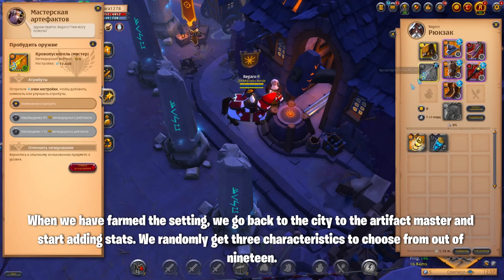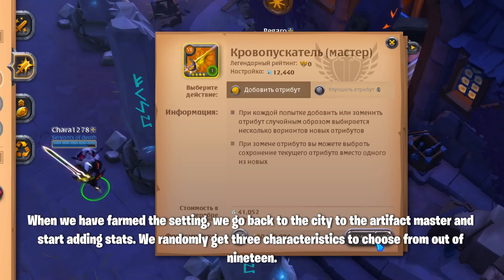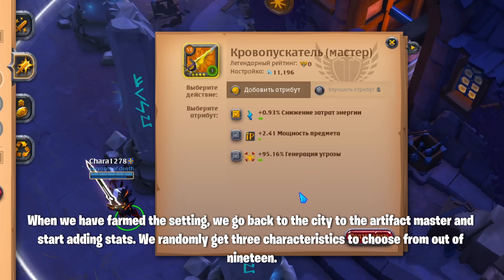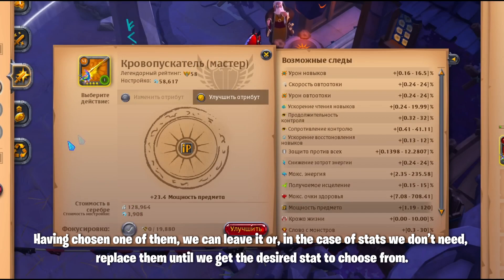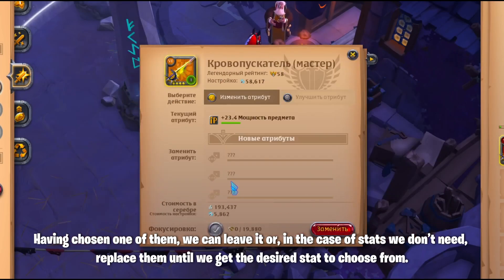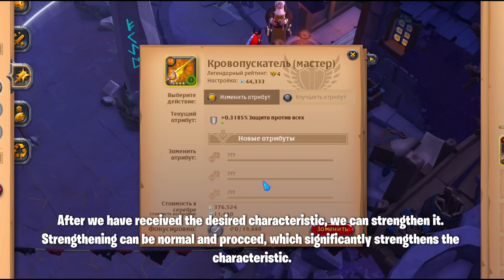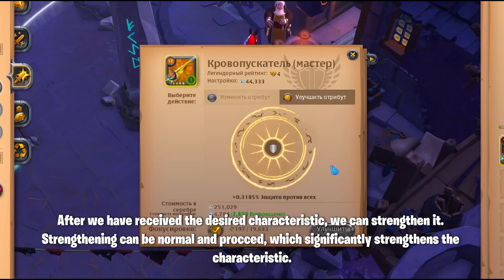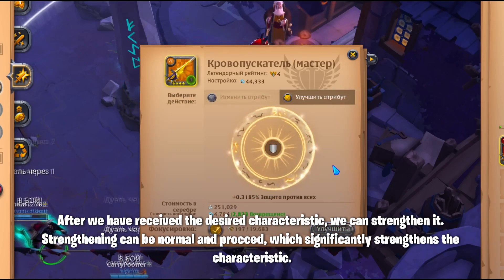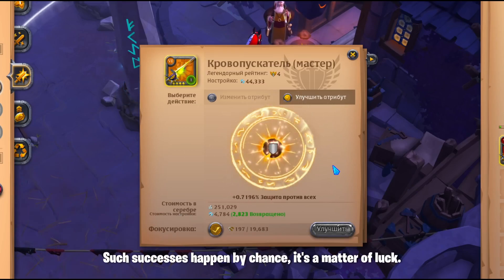When we have farmed the setting, we go back to the city to the artifact master and start adding stats. We randomly get 3 characteristics to choose from out of 19. Having chosen one of them, we can leave it or, in the case of stats we don't need, replace them until we get the desired stat. After receiving the desired characteristic, we can strengthen it. Strengthening can be normal or proc'd, which significantly strengthens the characteristic — such successes happen by chance, it's a matter of luck.